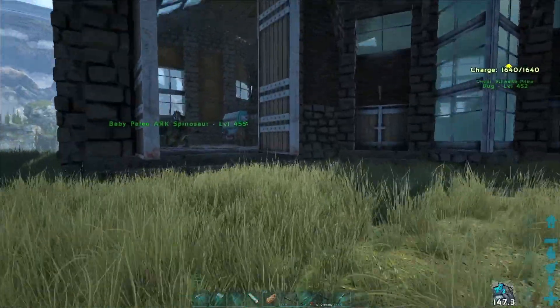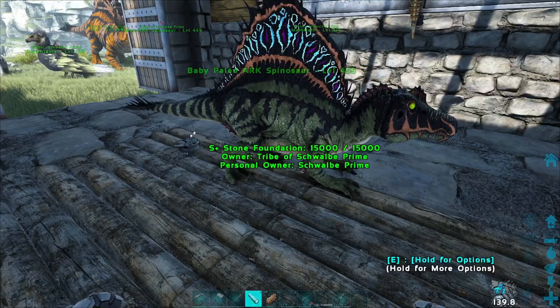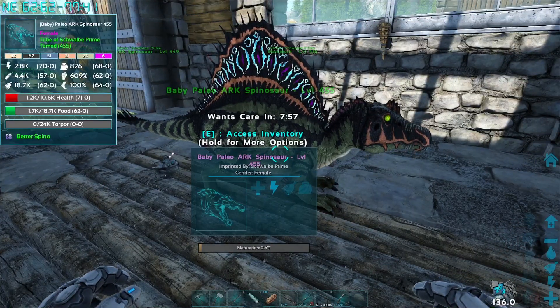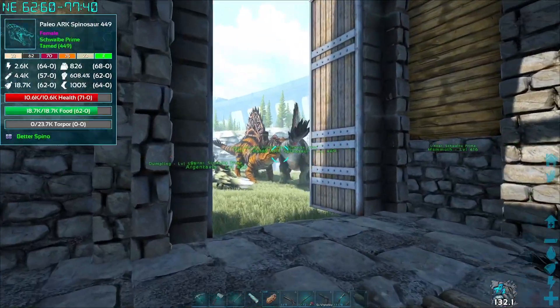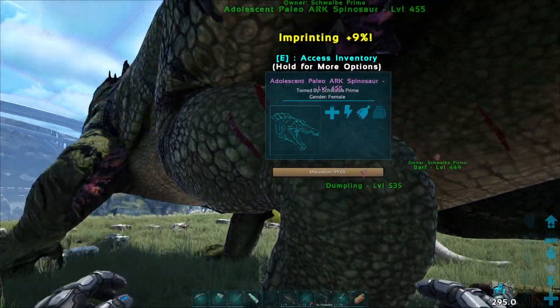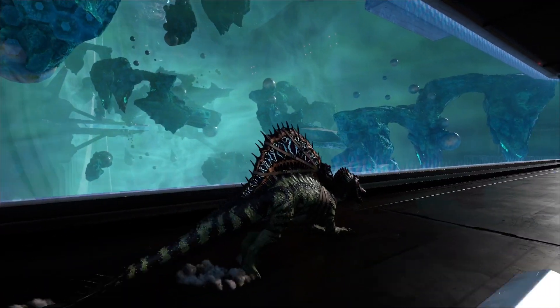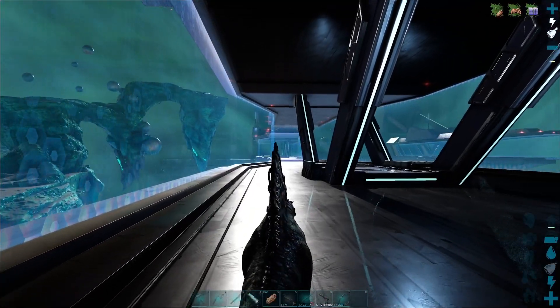So in the last episode, we got this bulbdog, we got two spinos, and I went ahead and bred them up and got this perfect little baby spino right here. It was actually the first egg — I was pretty hype about it — so we went ahead, bred her up, fully imprinted her, and went to take her out into the Rockwell biome once again.